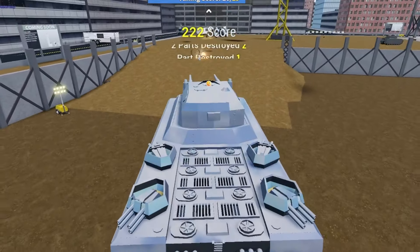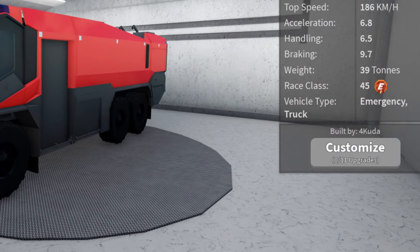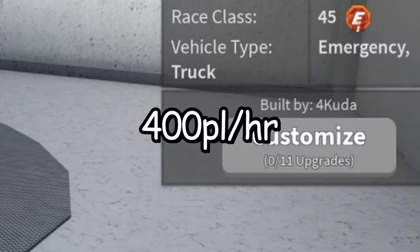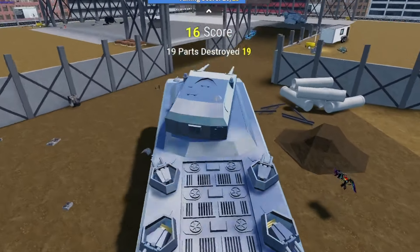Our last source of platina income for most people is tuning. When you get scraps from crushing other vehicles, you should buy the best upgrades on a vehicle and get tuning score. If you get 1000 scraps per round of derby, expect an additional 400 platina per hour. That means you can expect between 1000 and 1800 platina per hour if you play derby, of course depending on your skill level.